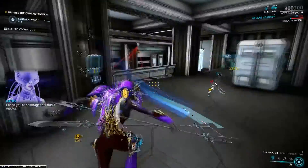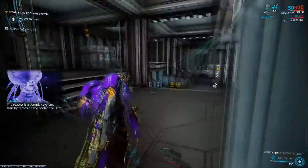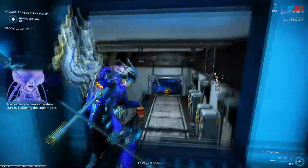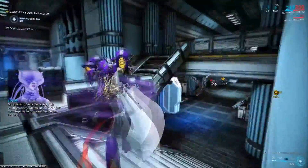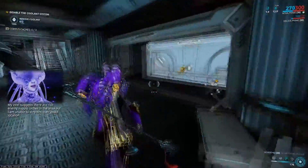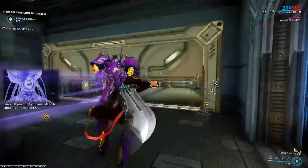I need you to sabotage the ship's reactor. The reactor is a complex system — by removing the coolant cells. My intel suggests enemy supply caches are in the area, but I am unable to pinpoint their exact location. Search them out if you are willing to shoulder the added risk.